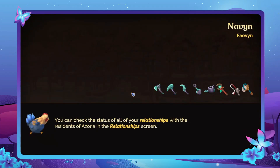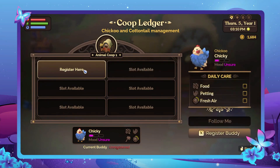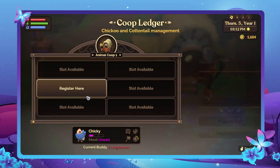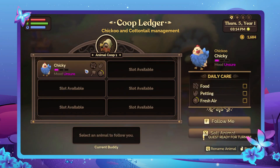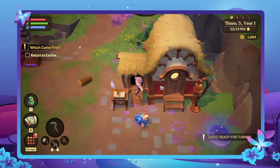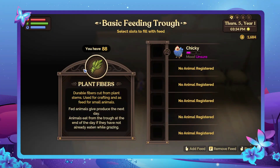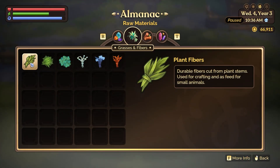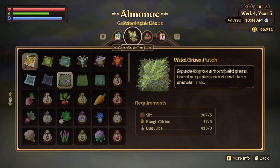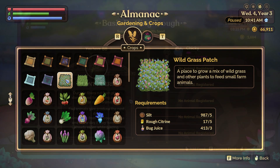We're going to start off in the same way the game starts us off, and that's with the Animal Coop. You'll be able to house up to six chikus and cottontails within the Animal Coop, both of which can be bought from Erline for 200 florins per animal. You'll want to ensure you feed them plant fibers every day. Plant fibers are easy enough to find around Dezoria, but you're also able to craft a wild grass patch from five silt, five rough citrine, and three bug juice, which can be cut down to obtain plant fibers.